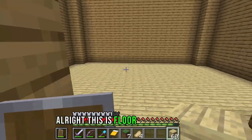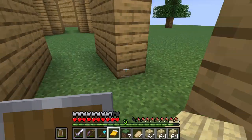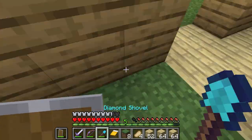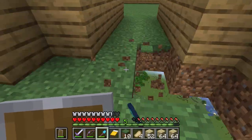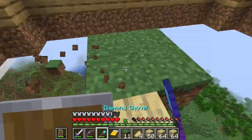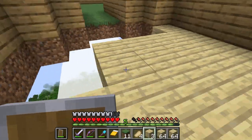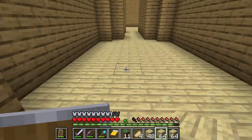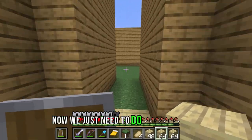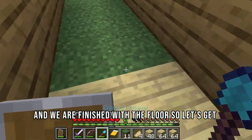Alright, this is floor one of room number one. Now let's do the hallway. The hallway is finished. Now we just need to do this last room and we are finished with the floor. So let's get started.